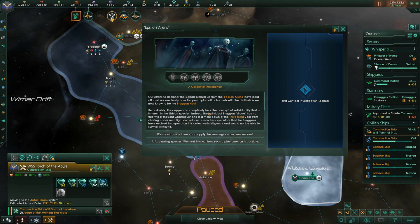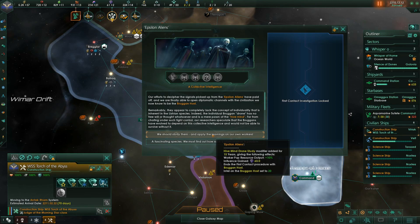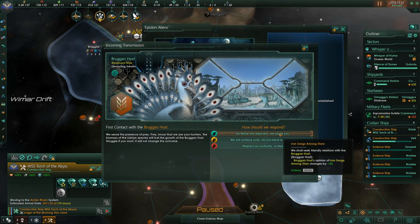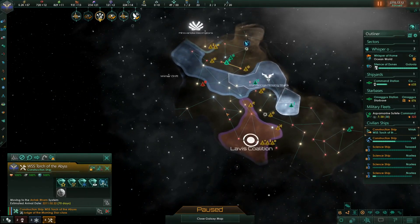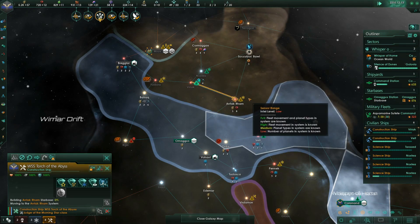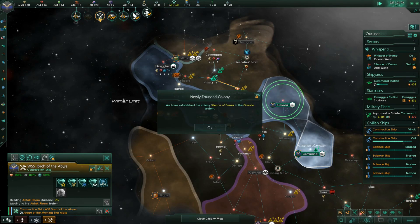Our efforts to decipher signals from the Epsilon Aliens paid off — we've opened diplomatic channels with the Bruggen Host. We can either gain a bunch of research or take a permanent boost — why wouldn't we take the permanent boost for 15 years? Oh good, it's another race of devouring people. We have a devouring swarm. Murderous peacocks. Well, we're inhabiting the fun end of the galaxy.